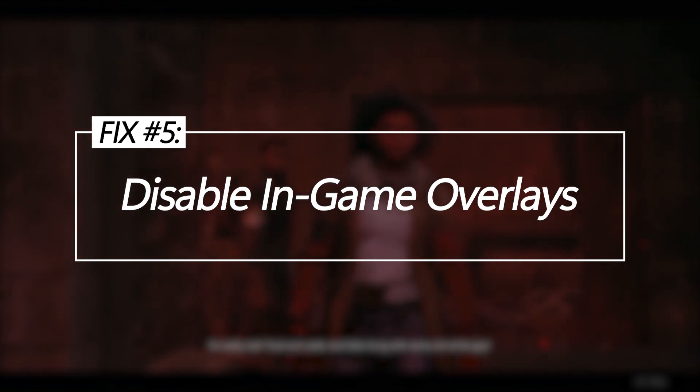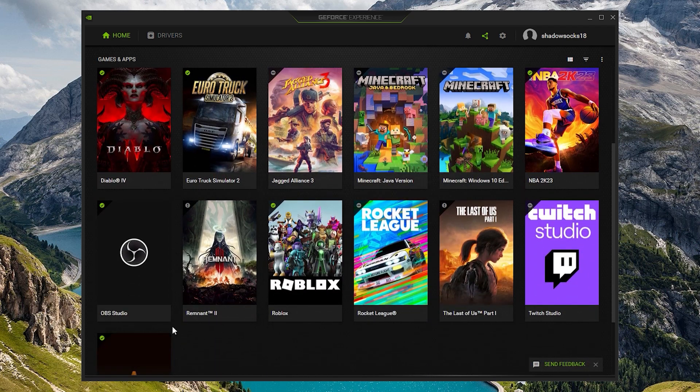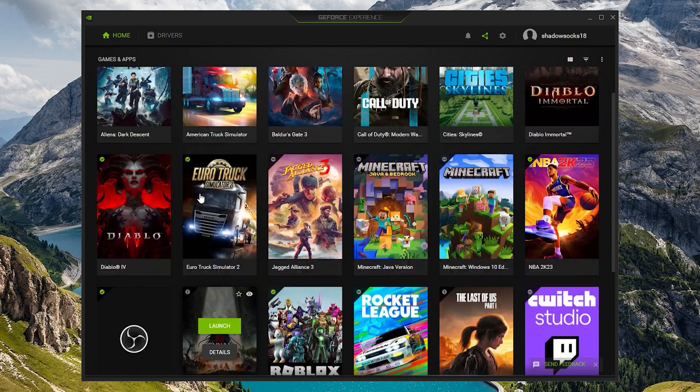Disable in-game overlays. Many gaming overlays are known to cause technical issues and crashes. Turning off overlays like Discord, NVIDIA ShadowPlay, and Xbox GameBar for Remnant 2 can improve stability.